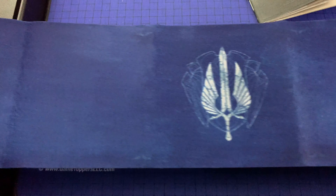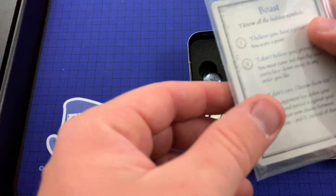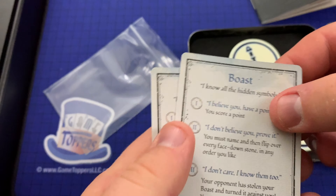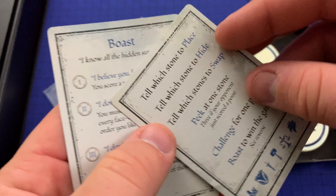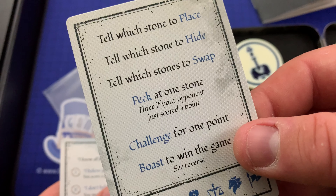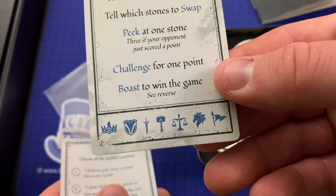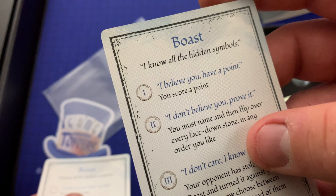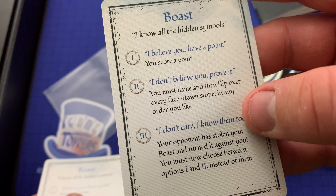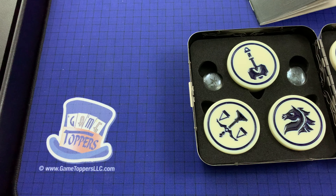All right, so this is some sort of player mat — 1, 2, and 3 there, and the same on this corner. There's that Telstone symbol. The mat references game actions: 'Boast,' 'Telwoodstone to place,' 'Telwoodstone to hide,' 'Telwoodstone to swap,' 'Pick 1 stone, 3 if your opponent just scored a point,' 'Challenge for 1 point,' 'Boast to win the game.' And for the boast mechanic: 'I know all the hidden symbols' — opponent responds: 'I believe you, you have a point' or 'I don't believe you, prove it' or 'I don't care, I know them too.'